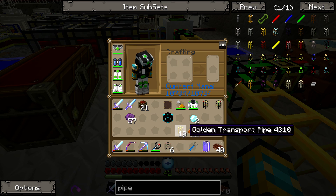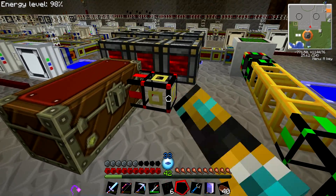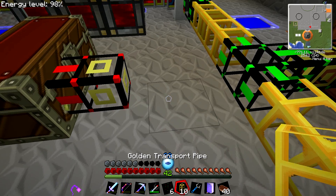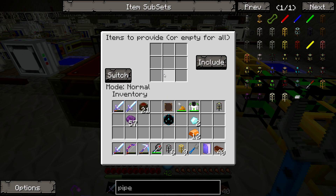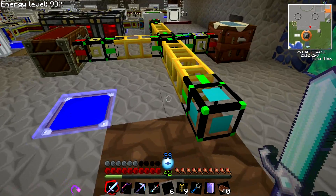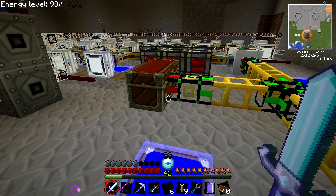I'm gonna use a provider pipe. I'll put the provider pipe on the chest and connect it to the network. It lit up green — great. Wrenching it brings up the interface where you can include or exclude items. Anything inside the chest connected by a provider pipe is available to the network. Right-clicking the network shows all that tin, copper, and other materials.